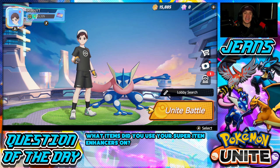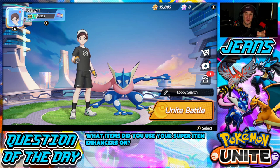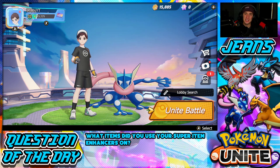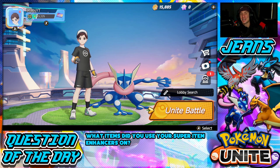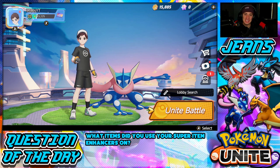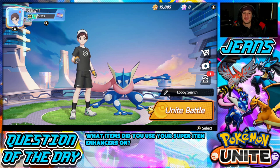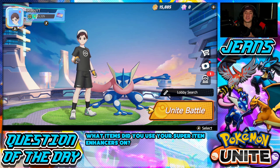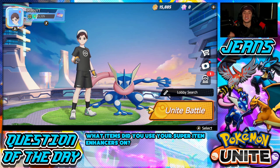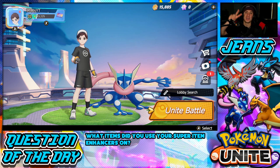Great set of battles in the master tier today. We went one and one — lost our first battle where we played better as Greninja, got like 10 kills, dominated the jungle, but just lost Zapdos in the end. In the second battle we won playing top lane with Cinderace and got absolutely carried by that Absol. If you enjoyed the content, don't forget to smash that like button, and if you're new here click that big red subscribe button. Spread the positive vibes and I'll catch you on the next one — peace out everybody!